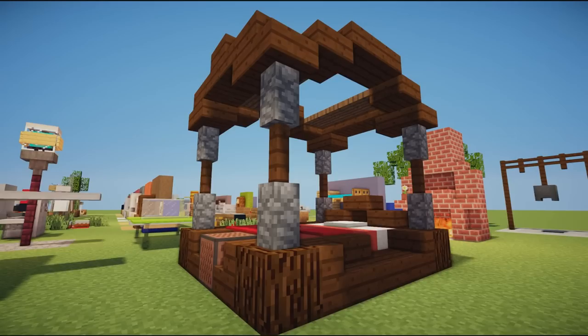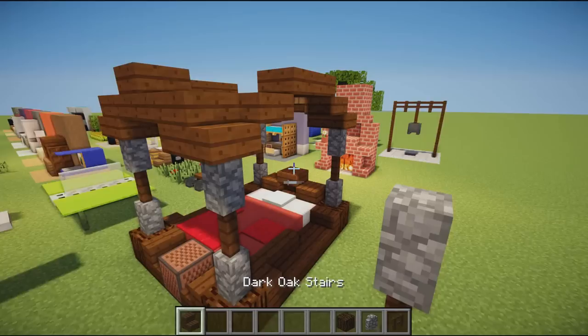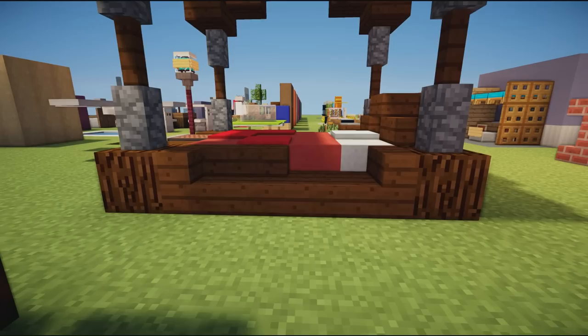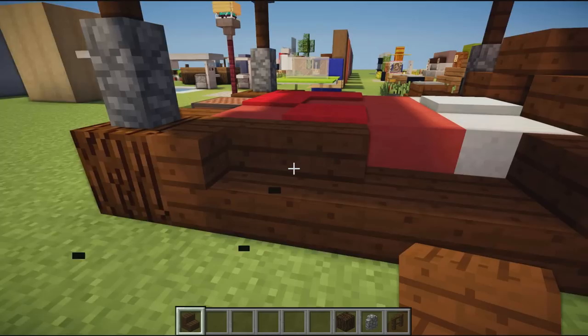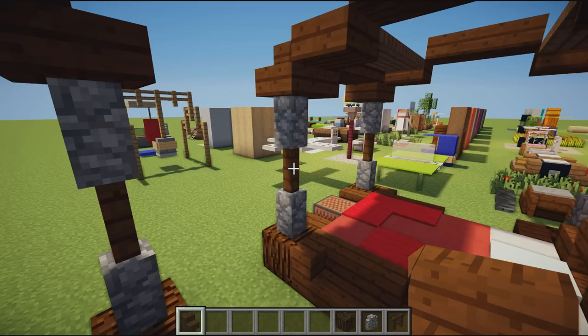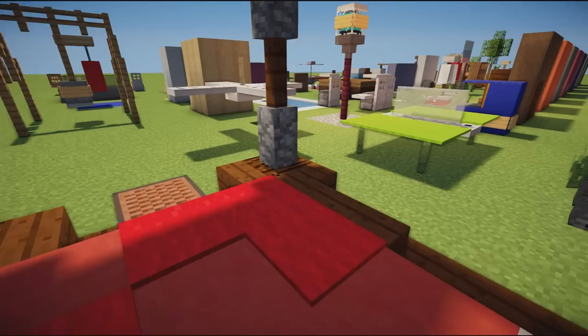Moving on to probably the best bed design out of these 100 — very nice, huge, grand, and luxurious. It uses wooden blocks with cobblestone walls, a fence in the middle, another wall on top, and this repeats on all four corners of the bed. The bed itself uses clay blocks with carpet on top and snow caps on the back. The top is all made out of dark oak slabs and stairs with trap doors in the middle looking like little beams.